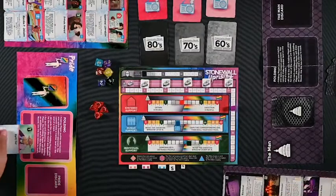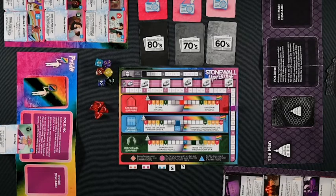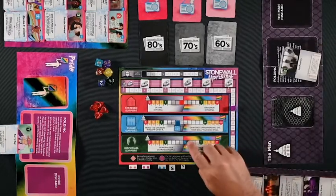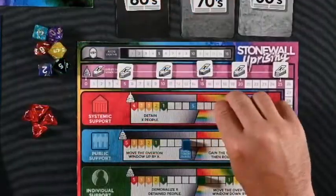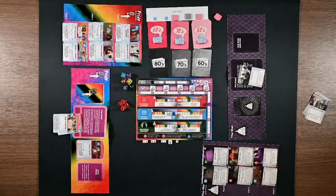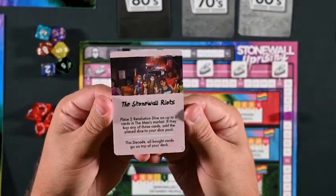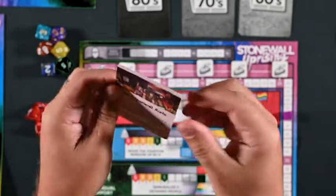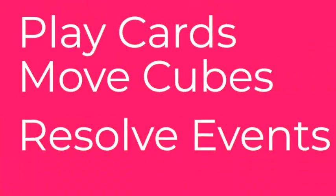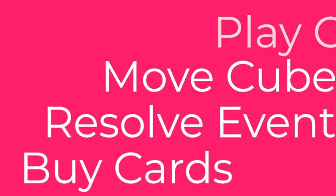Stonewall Uprising is played over a series of rounds. In each round, players take turns playing a single card from their hand until they are out of cards or choose to fold. As players play cards, they move cubes on three tracks: systemic support, public support, and individual support. When a cube reaches the end zone of a track, an effect is triggered and an event token is placed on the event track. When the event track is filled, the winning faction draws one event card from that decade. In the 60s there are three event tokens; in the 70s and 80s there are five.